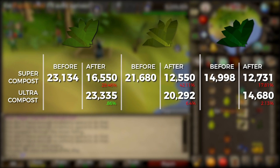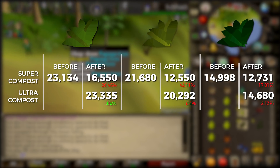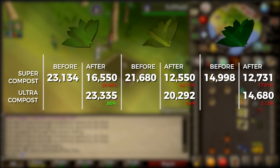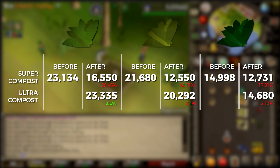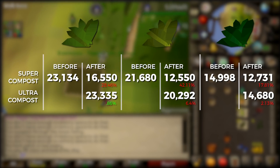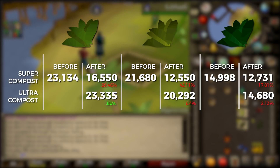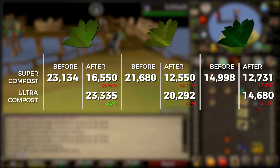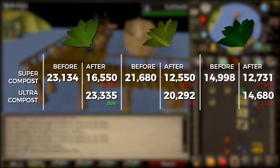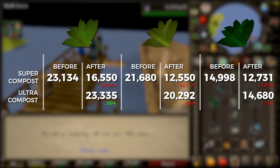What's interesting is the very slight difference between using super compost then and ultra compost now. Snapdragons were around 21.6k before using super compost, and now using ultra compost it's about 20.2k. The exact numbers change day to day, but in general two months after release there's only about a six percent change — actually a loss. Toadflax tells a very similar story.